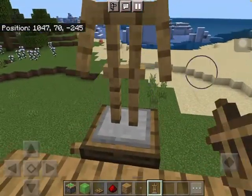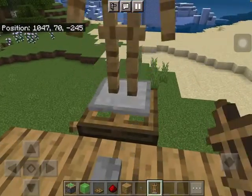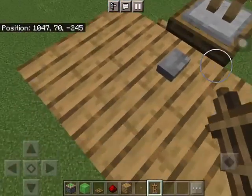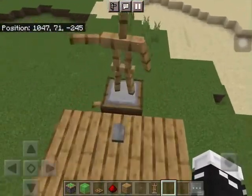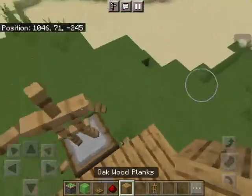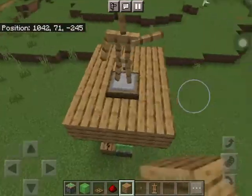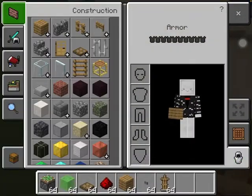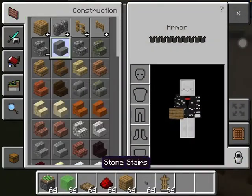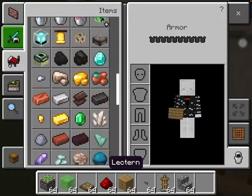Now place your armor stands and then press the button. Press the button again, and then finally once more. Now it will switch — see, it works!